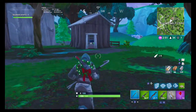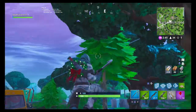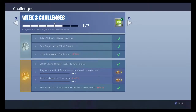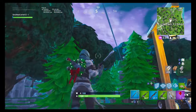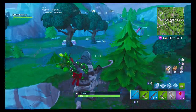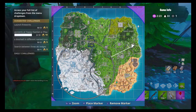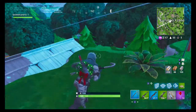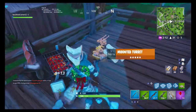The next challenge in the free pass is also really simple. You just need to use the zipline in different matches. This is really easy to do — there's usually a zipline really close to all the places you have to land. If you do them all in a separate challenge, you could land at Lonely and then take the zipline and just jump off and get the challenge done. I just try to get all these challenges done as quickly as possible.